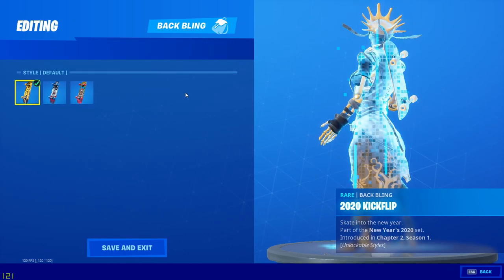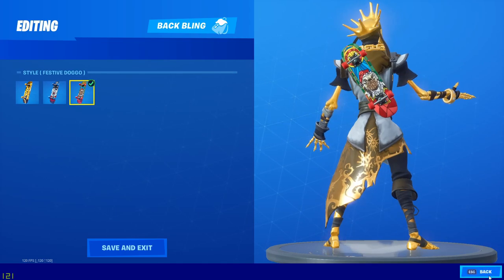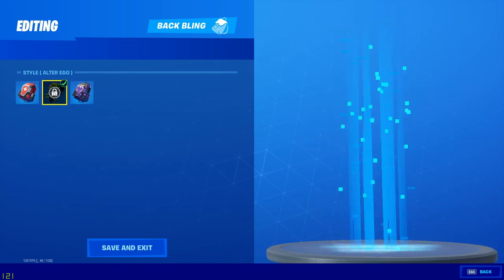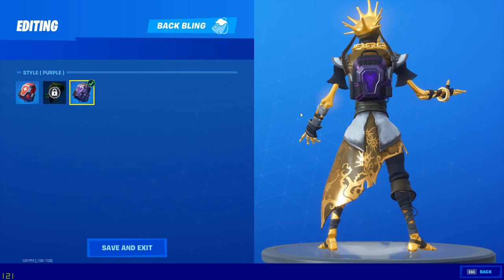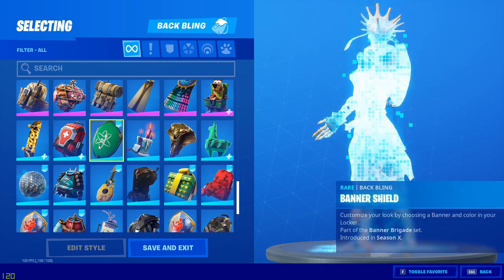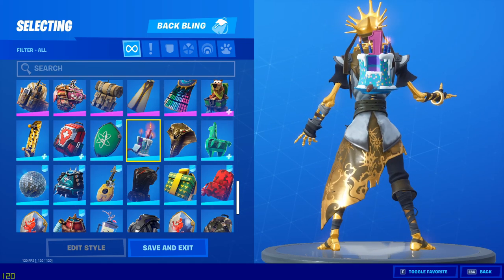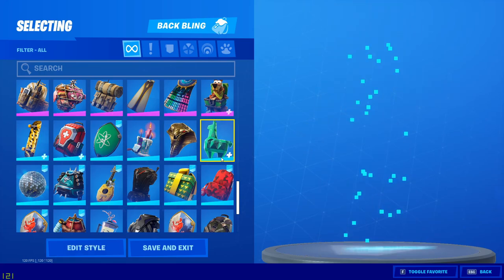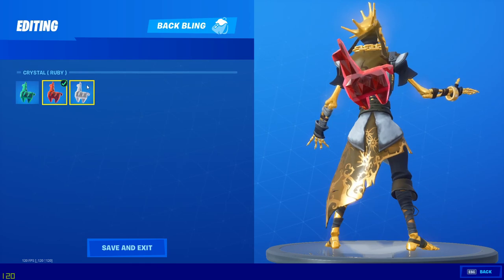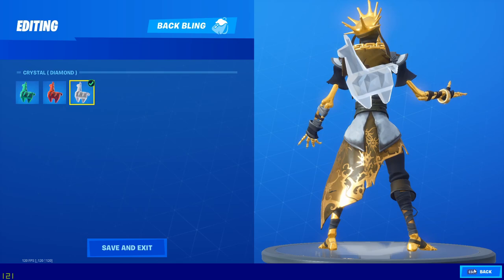The 2020 kickflip default style is a yes. Pull patroller — no. Defensive doggo — no. Antelope back bling — default style no, alter ego no, purple style no. Better shield — actually yes, you could definitely make something with this. Birthday cake — no. Cobra — maybe. Crystal llama — emerald style no, ruby style no, diamond style — actually maybe, sorry.